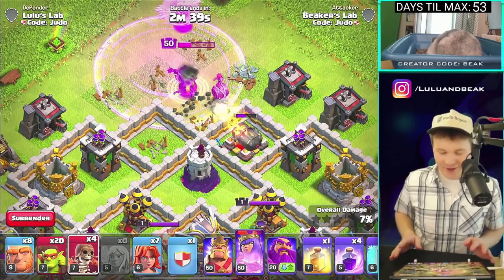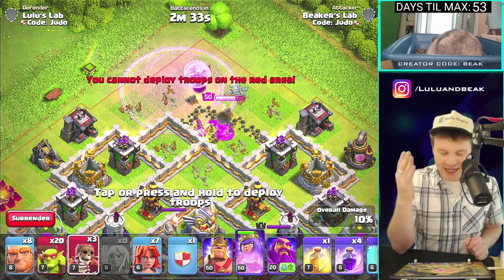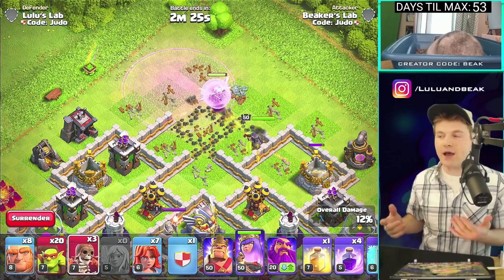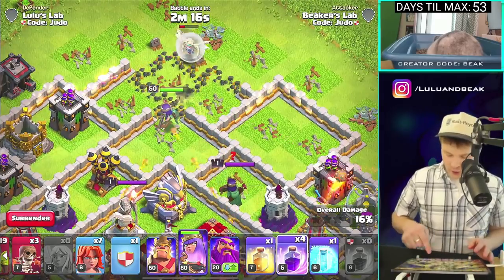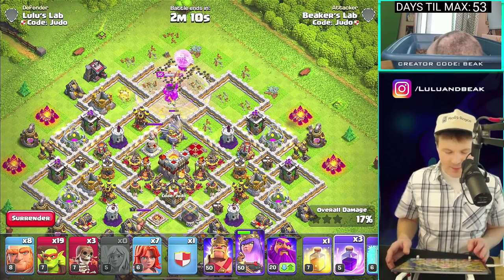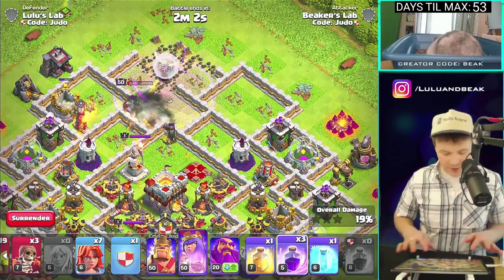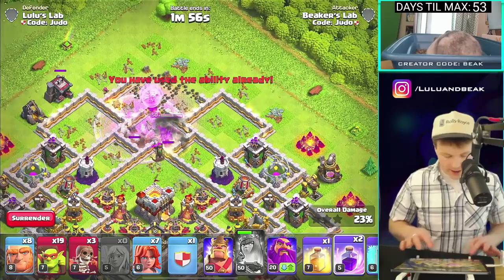It took three of those to get in there — that is so many troop spaces. That was 24 troop spaces just to do that. I mean, we did get in there. Let's see what it does. Queen, don't die — great, thanks. I mean, I don't know what to think about the efficiency of that. We could have used a jump spell and done basically the same thing. Anyway, we did it with wall breakers so whatever. What is killing us? This is dumb.